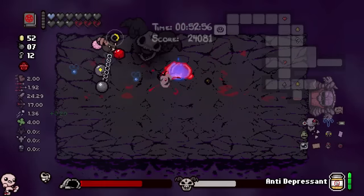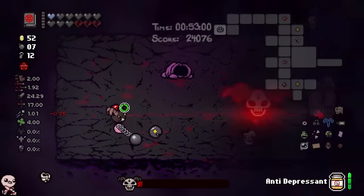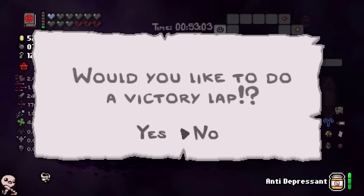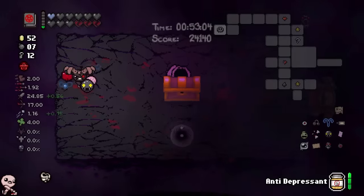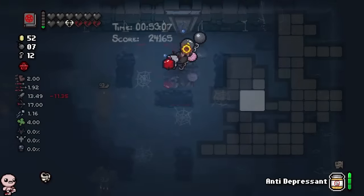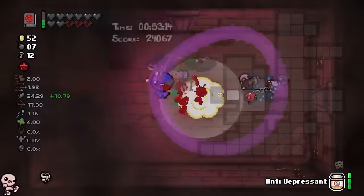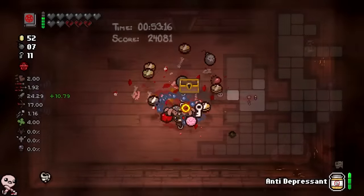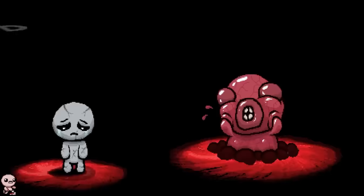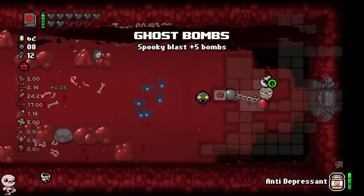Giving ourselves some of the best items in the game with the Poly Brimstone play. We are actually not done — given this Delirium Void, this guy's done for. I promise you with utmost confidence that this Delirium man will not survive. There is nothing he can do — he is going to explode the moment I come across him. That is always a good feeling. That's the kind of feeling I want when I play Isaac. Ghost Bombs — that is a Delirium unlock. Thanks.